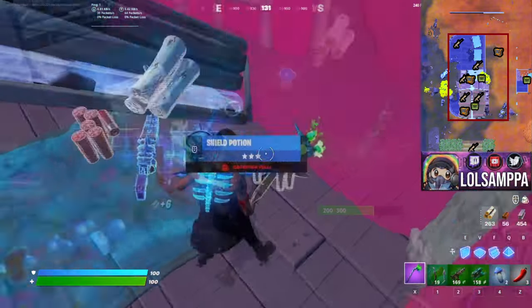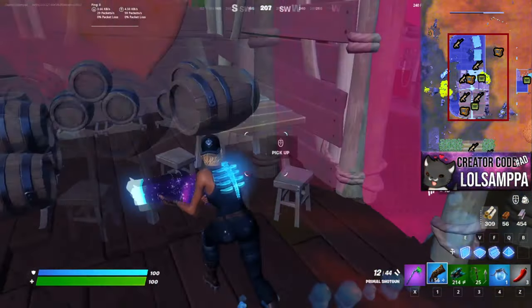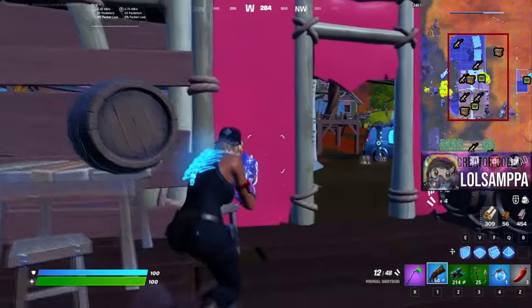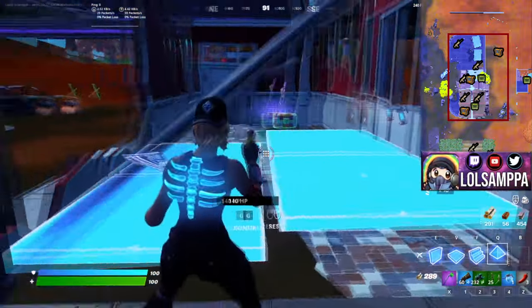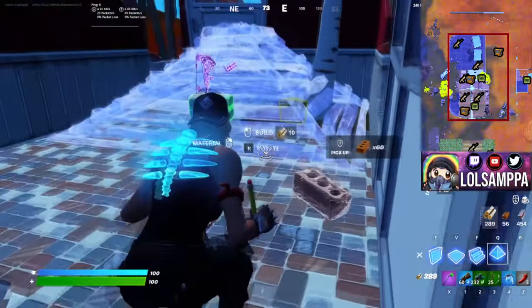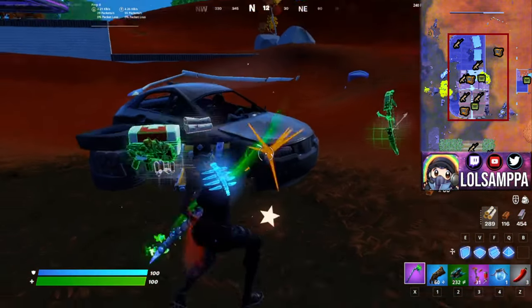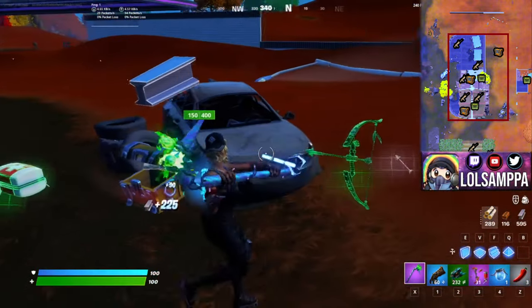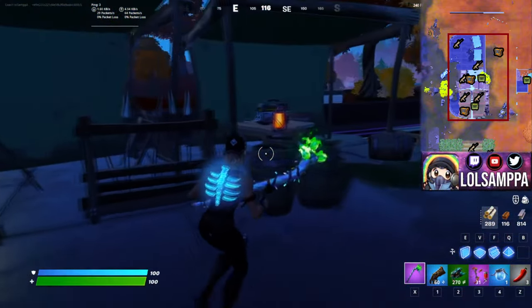Walking down after getting the chest at the bed, drop down to the actual gas station portion. At this portion there's a chest you can easily break with just a cone. Walk out and there's another chest right at this car for another mechanical part. There's a little bit more loot on top of the gas station and also an ammo crate.